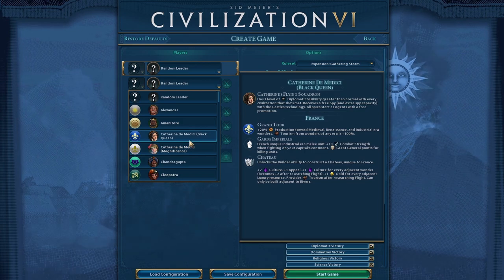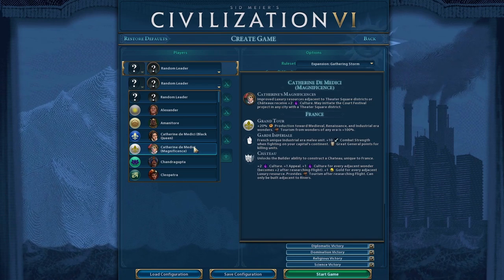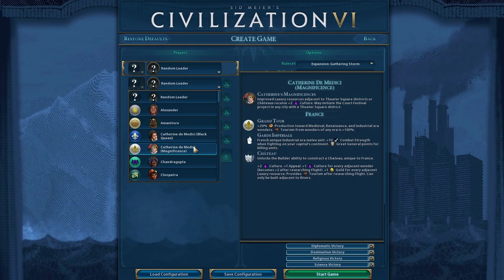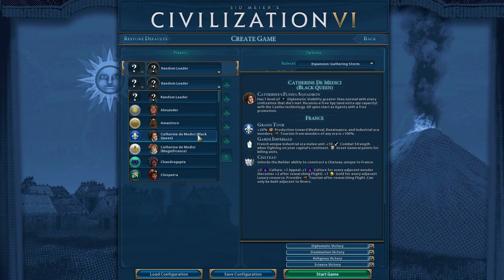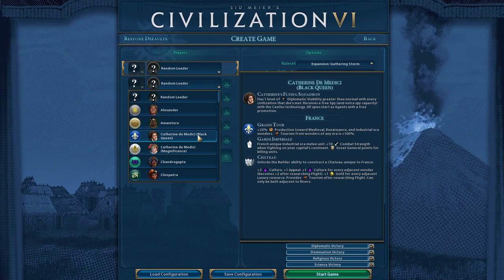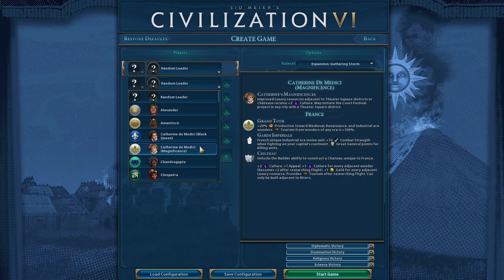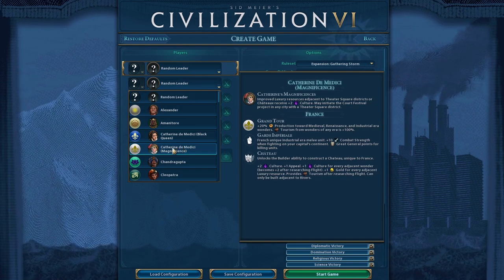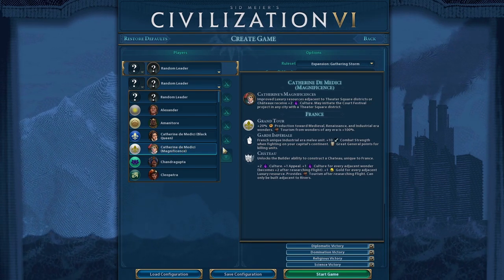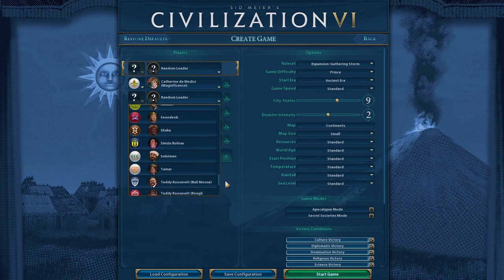The Chateau is for wonders — same as before — but this version also makes the Chateau useful when adjacent to luxury resources. The Court Festival project gives 50 culture and 50 tourism based on the number of copies of luxury resources. She also has a different agenda. Grand Tour gives plus 20 production towards medieval, Renaissance, and industrial era wonders — that part is the same.